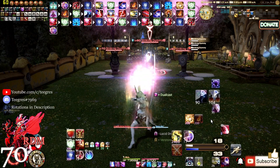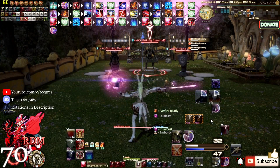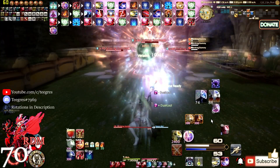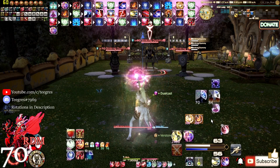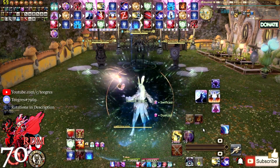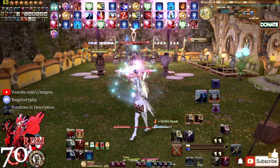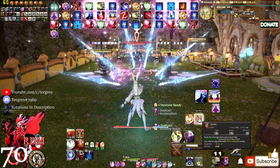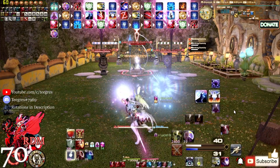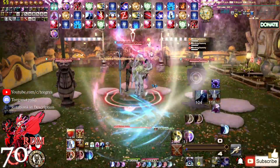Now go back and do Verfire into Veraero. From here we just do Jolts without tossing out procs: Jolt into Veraero, Fleche, then Jolt into Verthunder, Jolt back into Veraero, Contre Sixte, then Jolt into Veraero. At this point we're trying to balance mana. Then Vercure into Swiftcast and Acceleration again — similar to before. Veraero into Corps-a-corps, Corps-a-corps, followed by Verthunder into Displacement, then Verstone into Veraero.